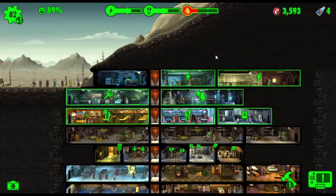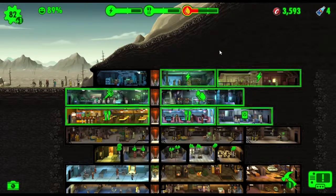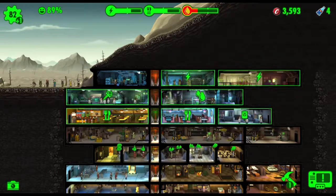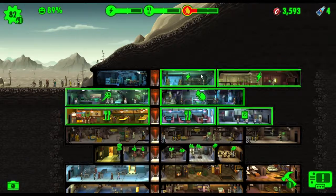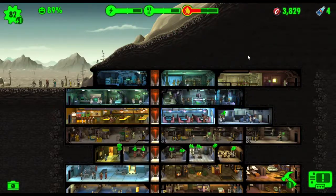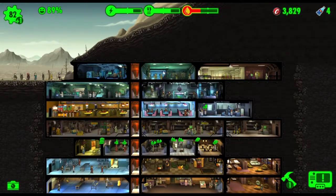Welcome back to the vault, this is part 27 of our tutorial on how to best set up your vault. As you can see, our resources are down - electricity, food, and water are all down - so let's quickly click on all these to bring everything back up. Because we don't have a Mr. Handy robot that goes back and forth collecting these resources, every time you come in you'll sort of see this.